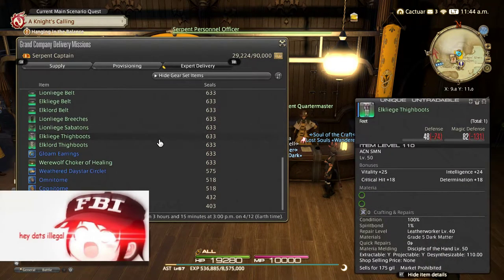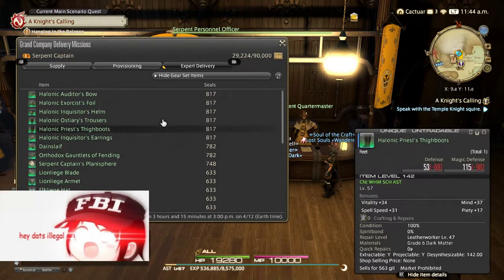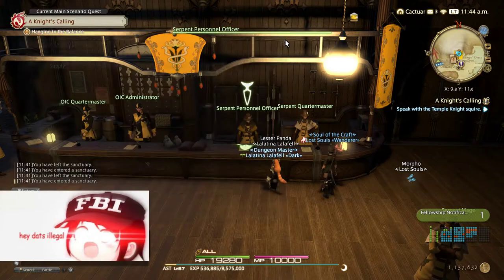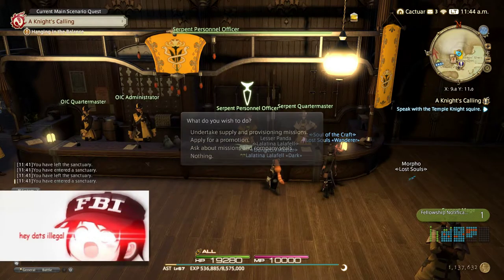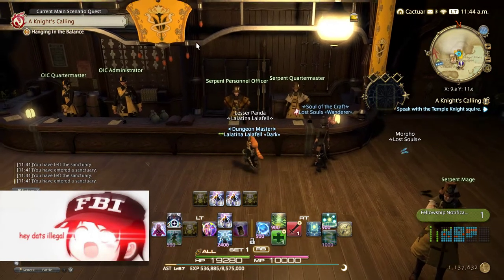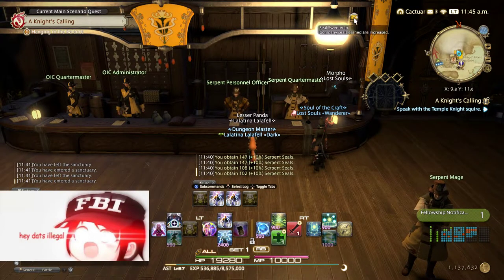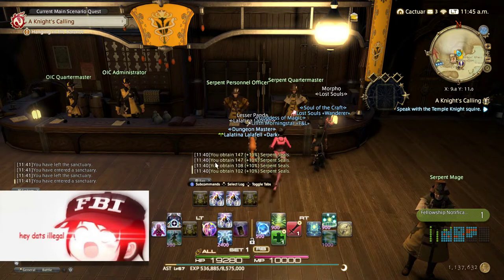This is the best way to dispose of your gear — give it to Expert Delivery. Before I did that, I buffed myself with Seal Sweetener from my FC commands.